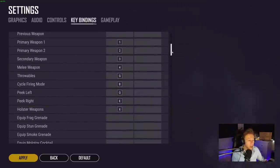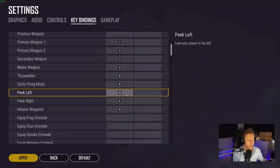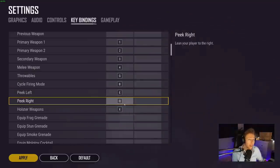Another thing in my combat settings: peak left and peak right are on Q and E, which are the default key bindings. However, some people may want to swap these because it can be difficult to press A, W, and Q simultaneously when moving left-forward while leaning left. A trick is to reverse them — peak left on E, peak right on Q. This makes it significantly more natural for your fingers. It takes a little getting used to, but try this if you have trouble using Q and E naturally.